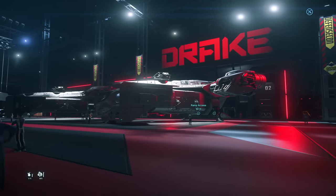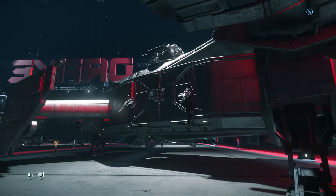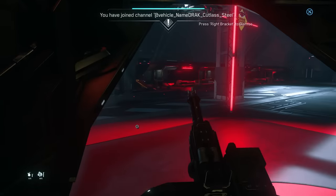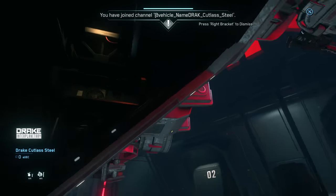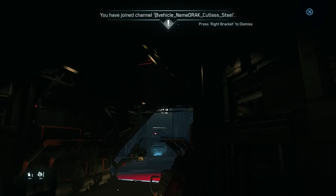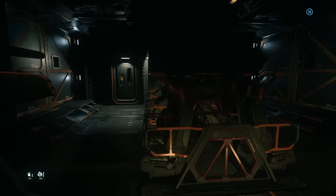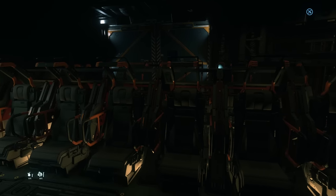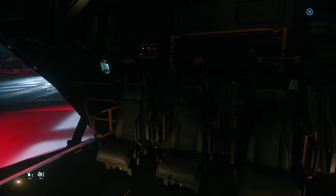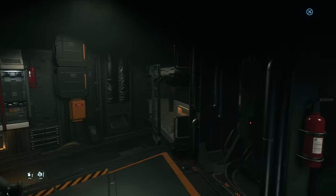We've got the Cutlass Steel — this is the dropship variant of the Cutlass series and the newest one. It's got a load of manned guns on the side, two on each side, plus one on the rear ramp. There's also a rear turret and a load of other firepower you'd expect from a Cutlass. And then you've got a load of drop seats — I count about 18 in the back. Probably. I mean, if I can count.